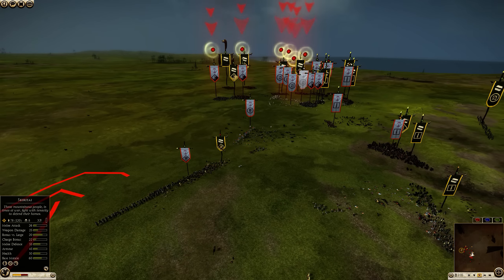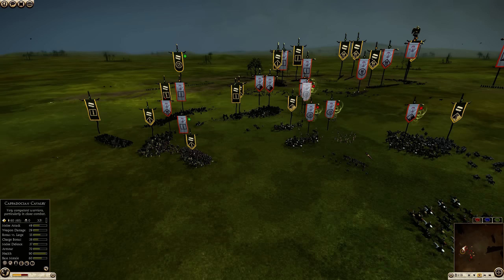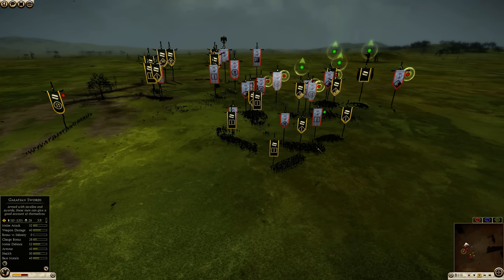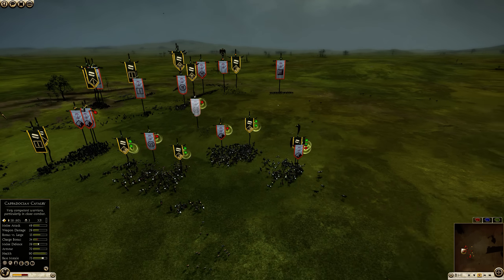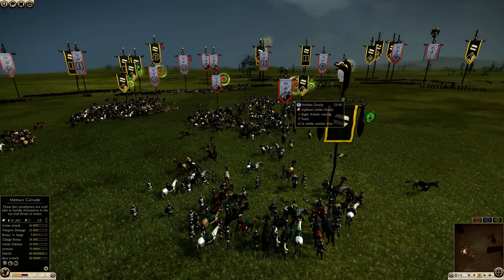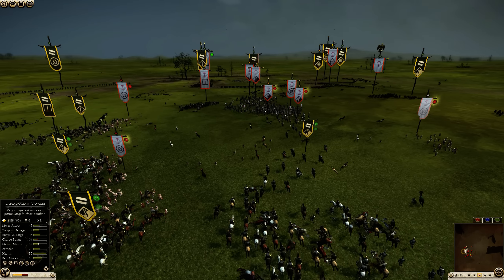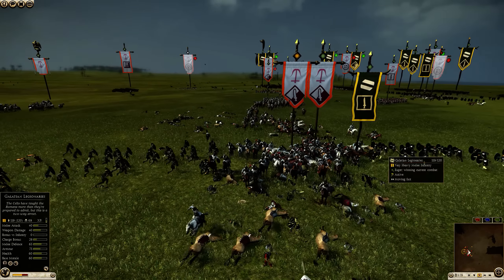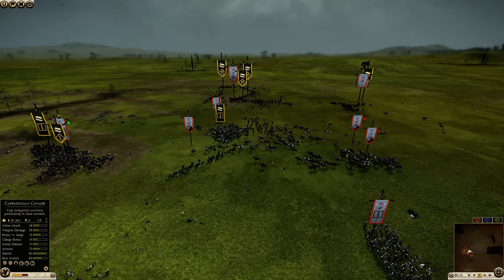The Skiritai are losing decisively, but I've gotten some cavalry into the Cretans so they won't be able to fire. I have Galatian legionaries fighting Medians in close combat, same with the Galatian swords. I keep some units in reserve waiting for an opening. I actually dismount my Cappadocian cavalry here, so they're fighting on foot against the Median — which means the Median cavalry doesn't get any bonuses against them. A bit unnecessary at this point, but I wanted to try it. The Medians disengage, go to charge my Galatian legionaries, get hit by precursors, but the Galatian legionaries can take a charge from medium Median cavalry.